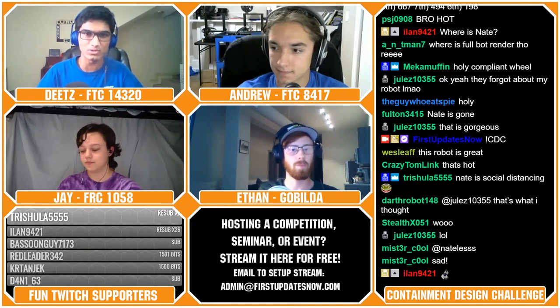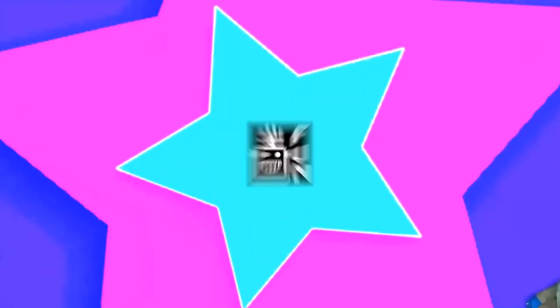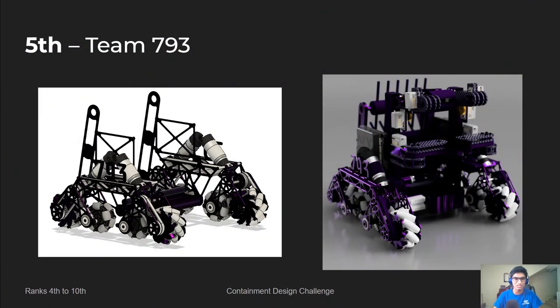Moving on to fifth place, we've got team 793, which features Julian from FTC team 10355, Project Peacock. To be honest, this was a really, really good robot — very stellar and interesting. It really turned to unique and innovative methods to accomplish the same goals, despite there being more tried and true, more tested methods available. Something we really liked was the unusual style of drivetrain compared to other robots in the CDC.